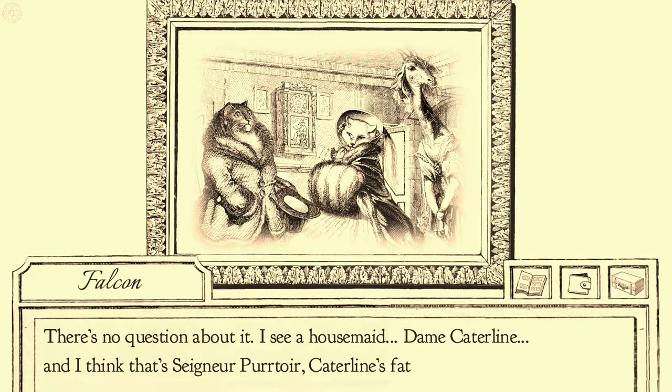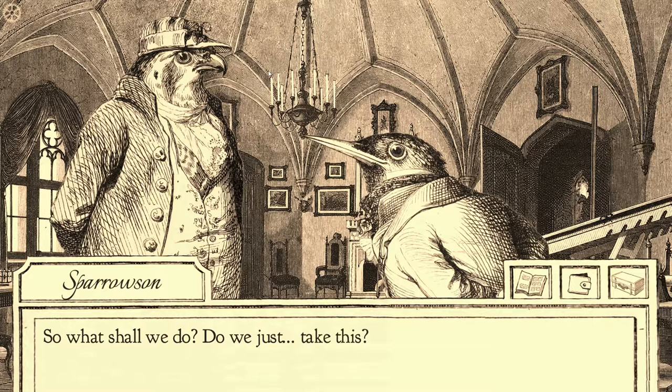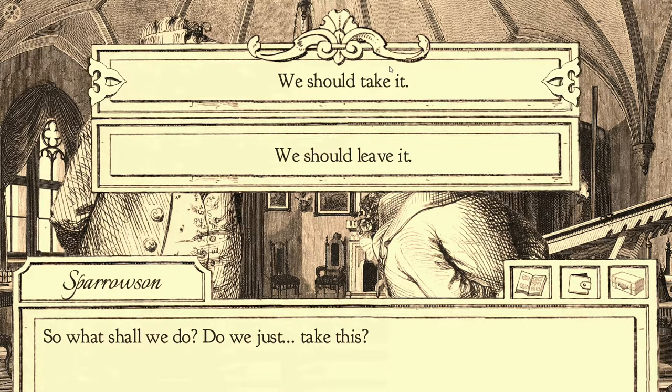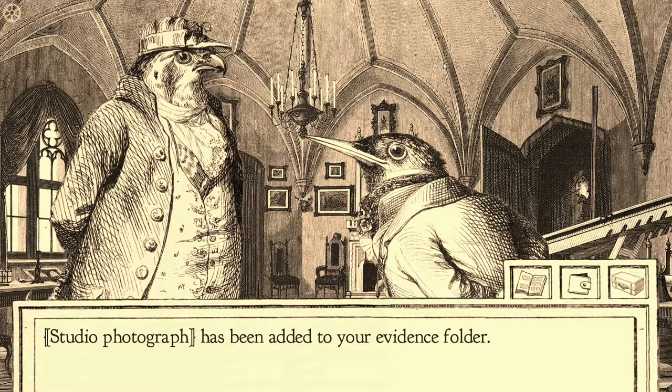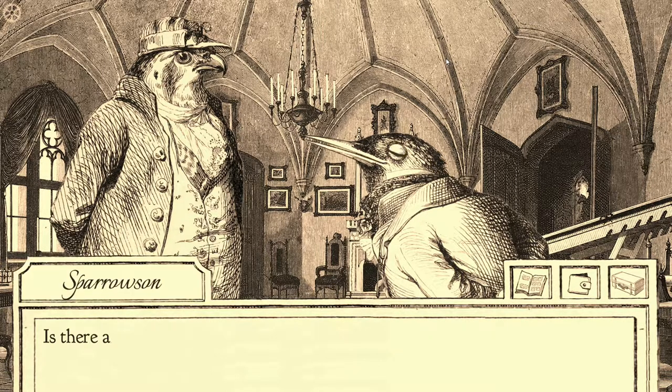There's no question about it. I see a housemaid, Dame Caterline, and I think that's Signor Putoir, Caterline's father. He's quite a vivacious figure — he's got curves in all the right places. He's quite thick. So what shall we do? Do we just take this? Yeah. We've come this far, we may as well borrow it. Stole some stuff. I think I've drawn my own conclusion as to what happened here. I've developed a theory. Can you frame your answer in a way that Danielle and I can understand?